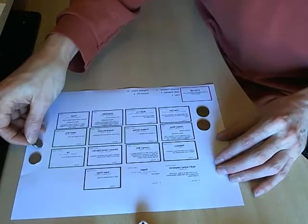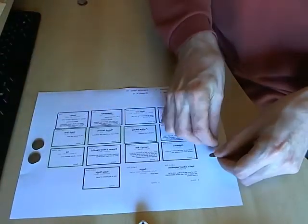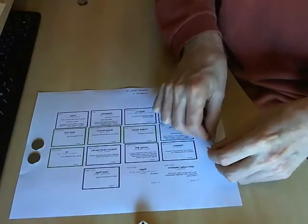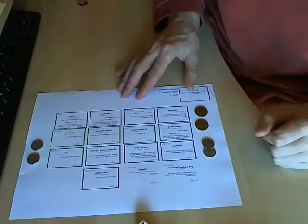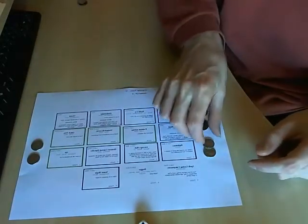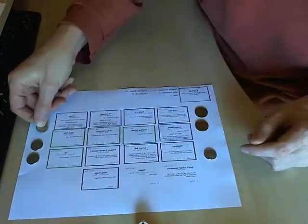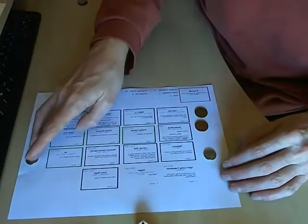At the start of the next turn, I'll probably immediately recoup my two dynamic potential. And so now I might take an action — maybe I'll just use one of them to move, in which case I spend it, and so on. They go backwards and forwards.